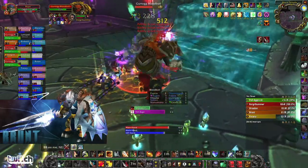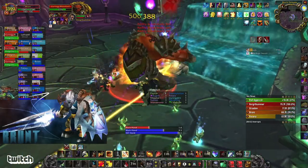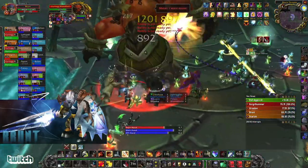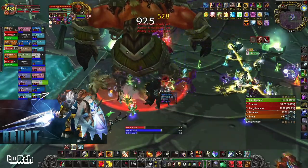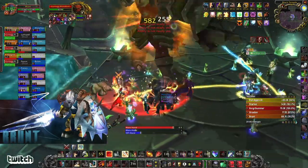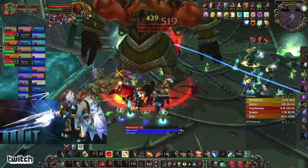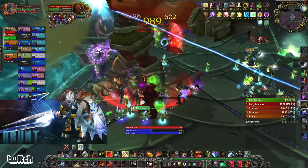Let's break it down by phases. What you're seeing now is phase one. We have the boss tanked facing the waterfall on the right-hand side, and the raid is kind of behind them. Phase two here, he's going to fixate on one random raid person aside from the tank and give them a bunch of extra health, and he's also going to deal a bunch of extra damage, which means that if that person dies, he's just going to kill the raid pretty much.